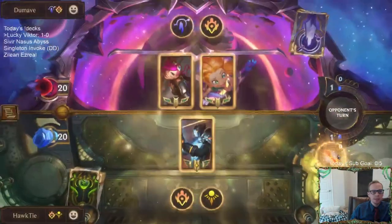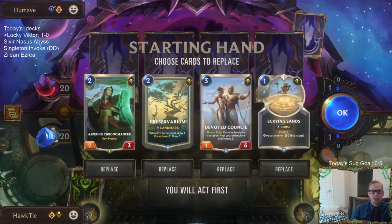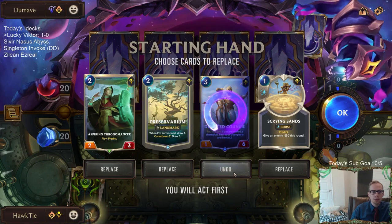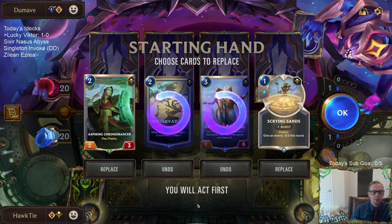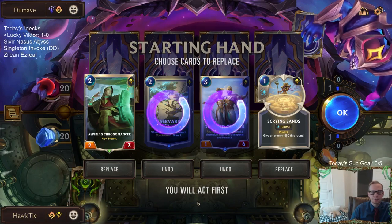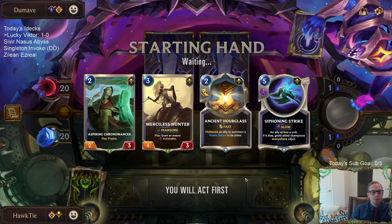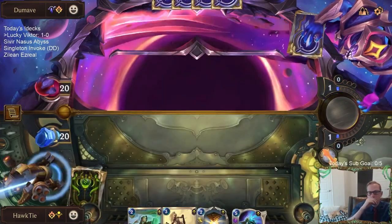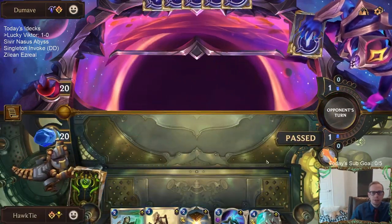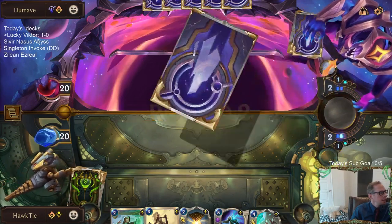Next game - Zoe Vine. The thing I don't like about this matchup is that they are a Hush deck. Hush is quite good against Victor. I've learned Preservarium is good in late games - mulligan it away early. We're not really playing too much removal. For Zoe, we don't have much removal. Just pass. No Zoe still - good.